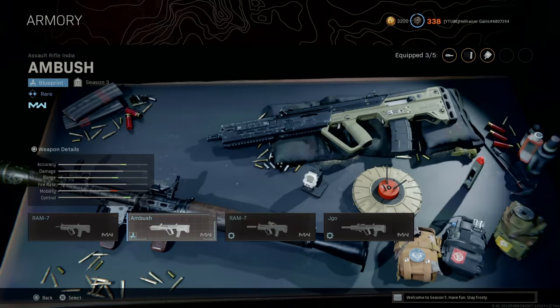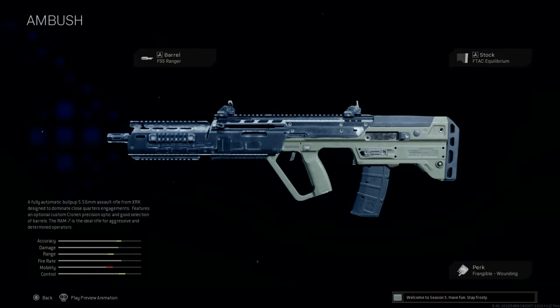If you don't want to go through all that hassle and just want the attachments — say you picked it up as ground loot — you have the FSS Ranger barrel, the F-TAC Equilibrium stock, and the Frangible Wounding perk. I'm not too sure if that perk works in Warzone, but it should work in multiplayer. If the gun is leveled up, you can also go with the Monolithic Suppressor for the muzzle. The barrel is good; pick a scope depending on whether you're playing close-quarters Resurgence, Verdansk, or another map. I'd also suggest going with a larger magazine.